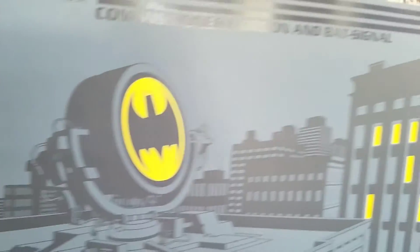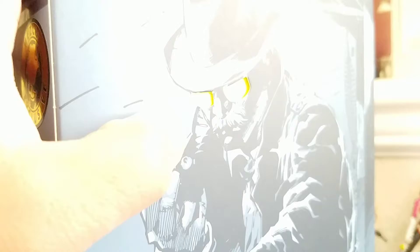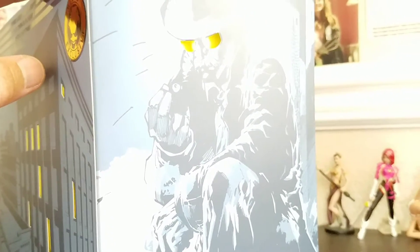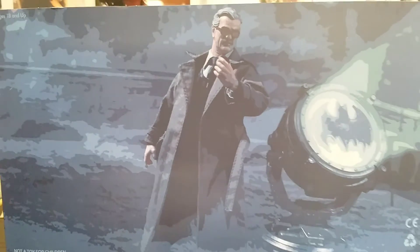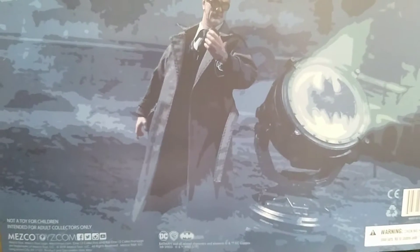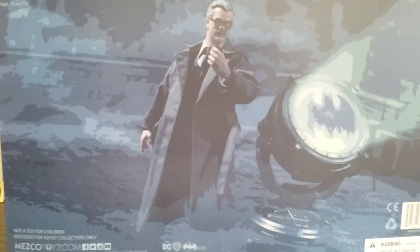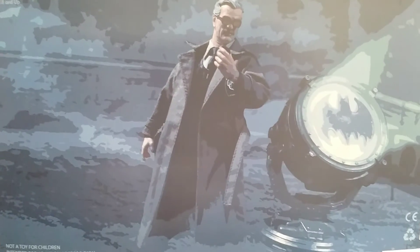Big thanks to Steven. The packaging is really cool - it's a slip over a yellow box. The slip has cuts and artwork, kind of a Sin City, Frank Miller-esque type artwork. On the back, some cool art - not just a straight-up photo of the figure, it's a photo but slightly altered. Big thanks again to the bro Steven, aka Monkey King 702. Just a little haul for you guys, always more to come.